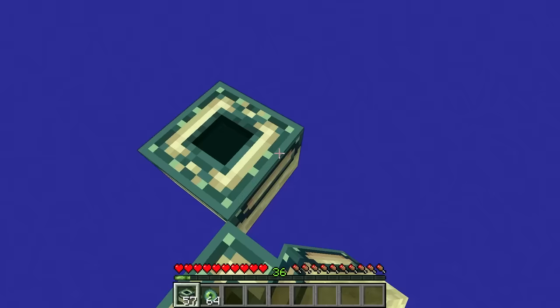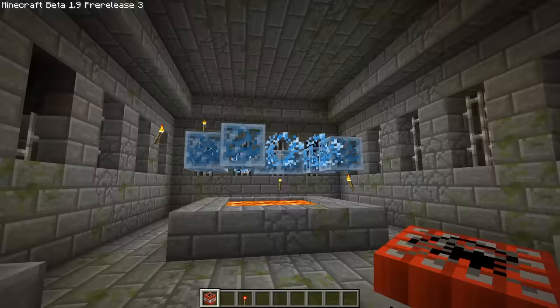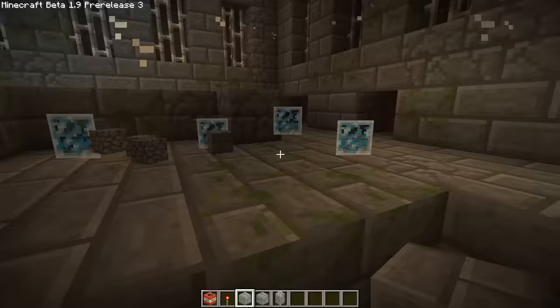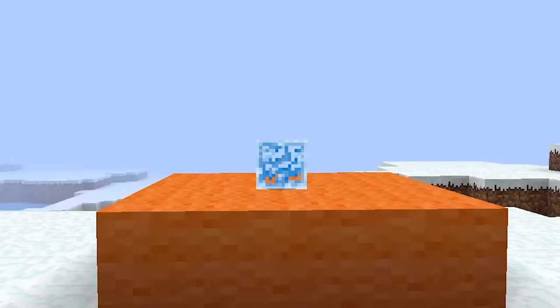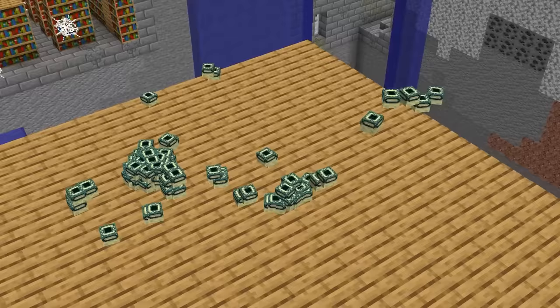Imagine if you could build an end portal anywhere you wanted. Well, actually you can. In Beta 1.9, if you explode a TNT right under the end portal, you'll get the end portal frames as items. They look a little strange, but if you update to a newer version you'll see the familiar texture. Then with a little effort, you can build your own end portal.